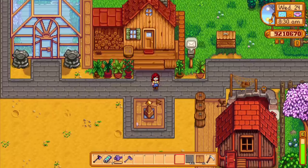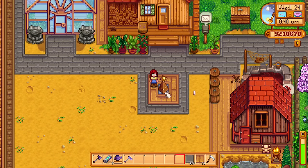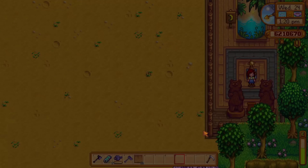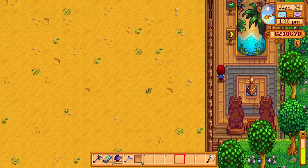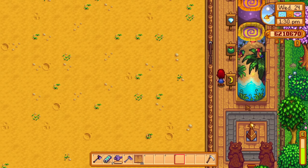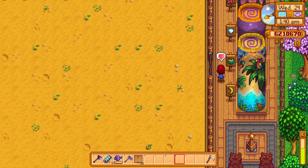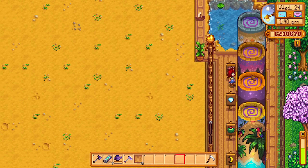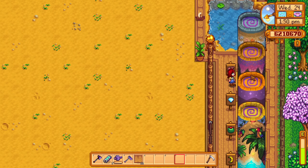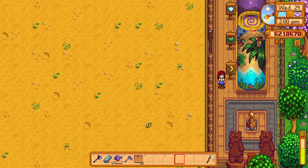I opted to place mine here instead, because the natural flow of my farm will naturally bring you to the furthest point anyway. The real reason I placed my mini obelisk right over here is for my obelisk collection. The regular obelisks in this game are incredibly helpful — they let you teleport directly to specific places. The island obelisk will take you straight to Ginger Island, and the desert obelisk will take you to the desert. These things will make your day last longer because they completely cut out travel time. You can get incredibly creative about how you set these up on your farm.